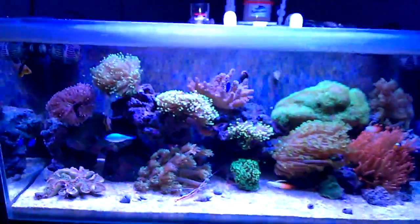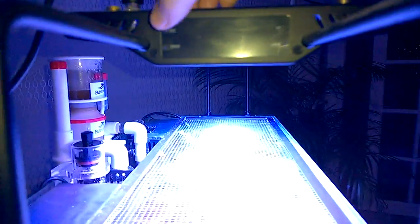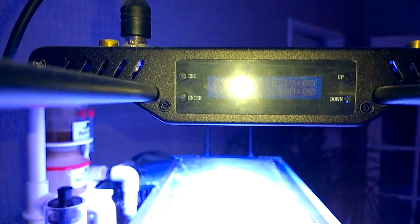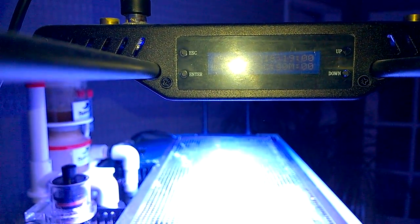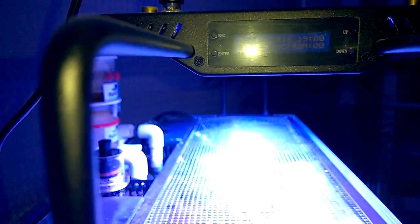I'll show you the light settings. White's on 99, blue's on 99. The colours — there's only two, one red and one green — they're on 40. And the moonlight's on zero. It's seven o'clock UK time.